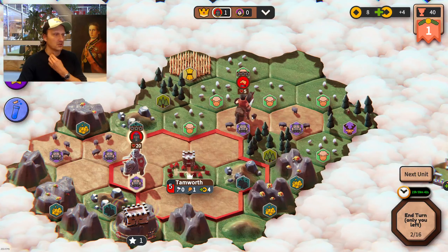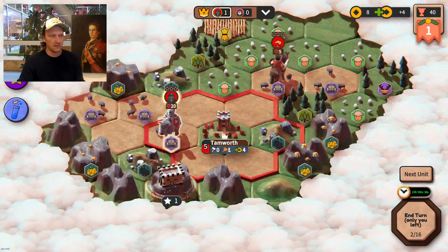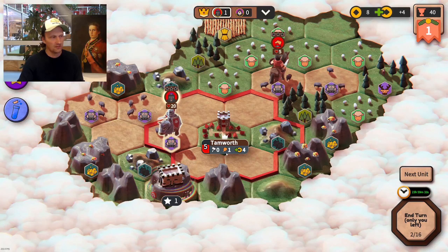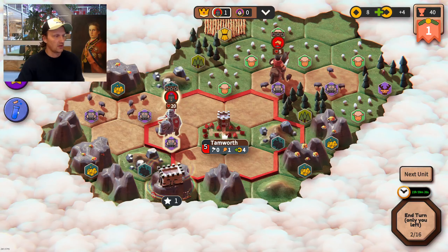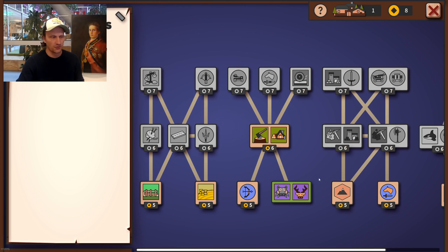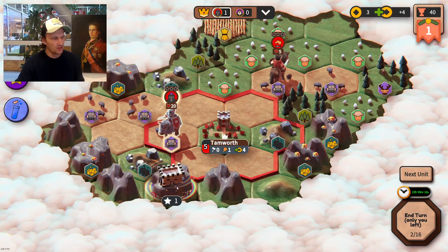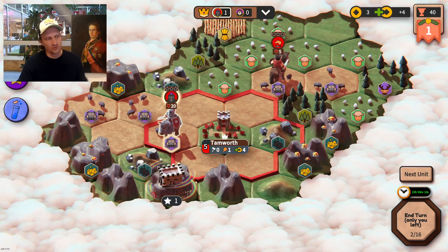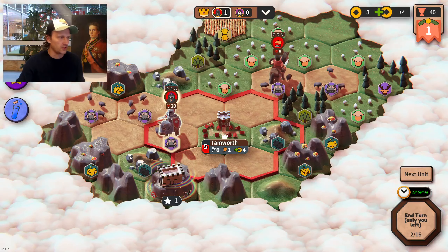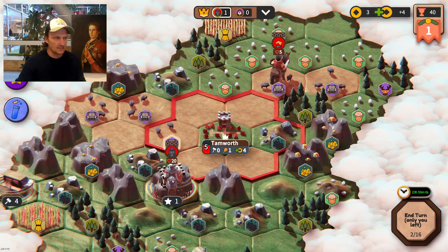This is called the Scout, which you explore with — pretty fast and a very cheap unit. The downside is it uses one supply, which is not infinite. You use at least one supply for each unit you build, which can sometimes be annoying. I'm going to get my king onto this mountain and grab the experience thing. In order to get onto mountains, you have to develop the Mountain Climbing technology. I can't take it the same round I'm on it, so I need to wait another round.